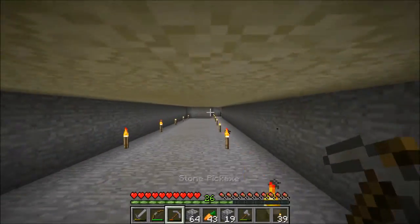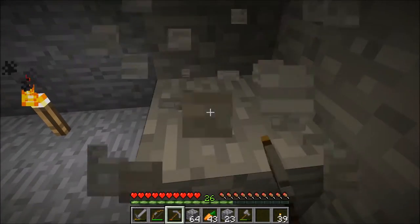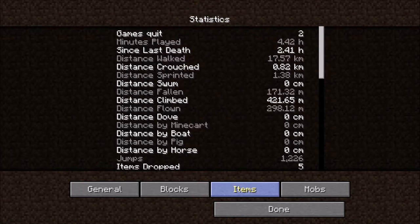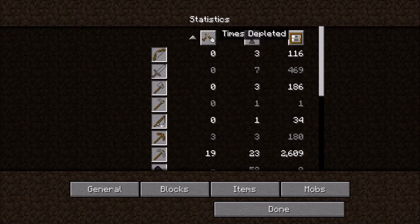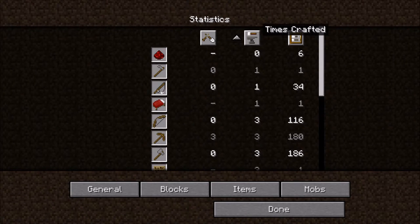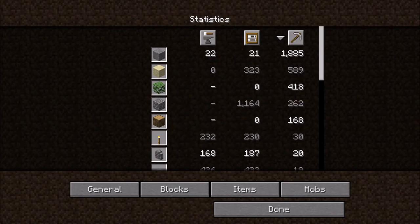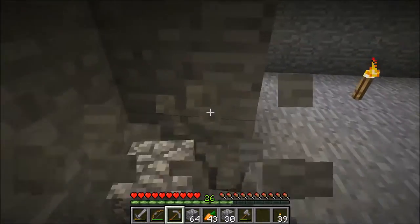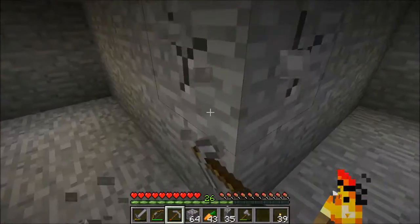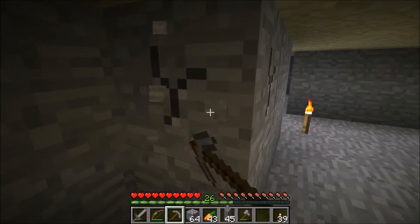I ran out of torches for this area so I didn't mine out just this small chunk, but it really did take a very, very long time. Let me check my statistics — how much stone I have mined. I have used the stone pickaxe 2,609 times, and I have mined 1,885 stone currently, which is quite a bit. But of course I need more stone, because the bigger my mob grinder, the better my mob drops and the more chance of getting rare drops.